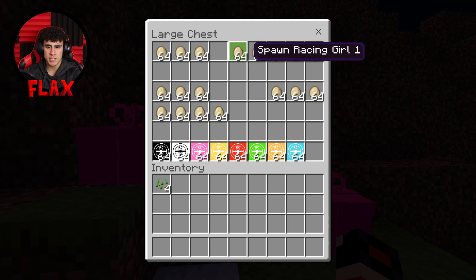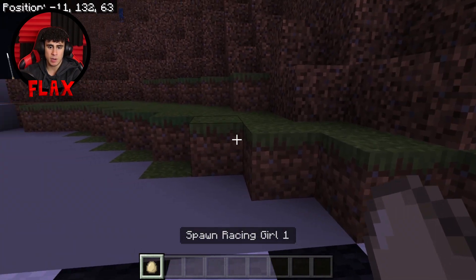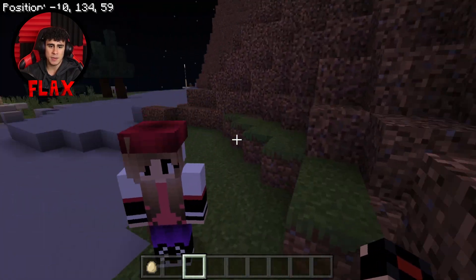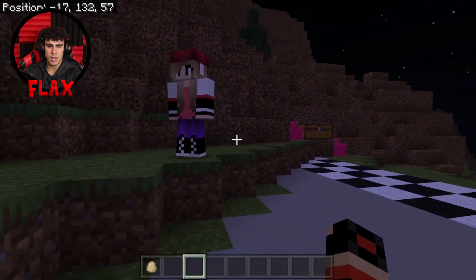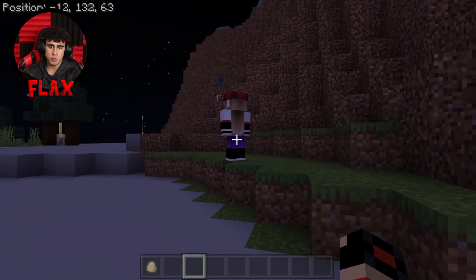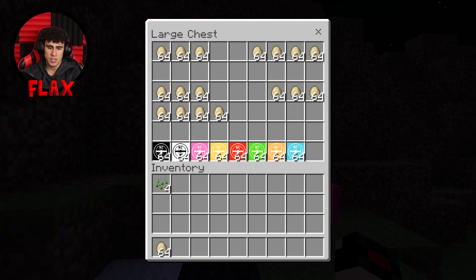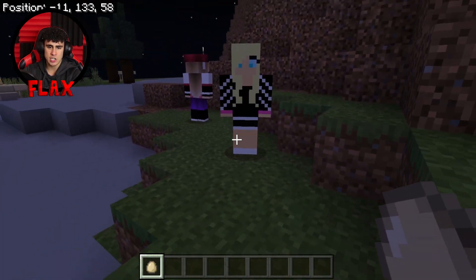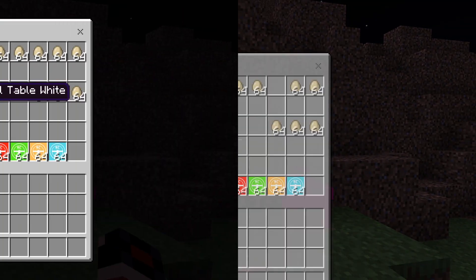We've also got racing girls one through five, which are basically zombies textured into a girl skin for Minecraft. It does behave like a villager, so that's pretty cool — you can have these wandering in your world. Let's go ahead and spawn girl number three just to see if it's the same textures or if they changed them. They did actually change them, which is kind of cool.